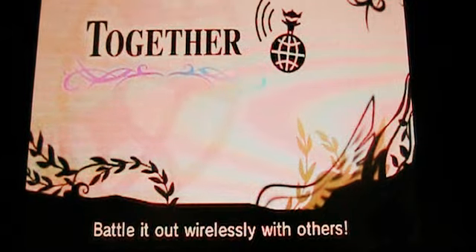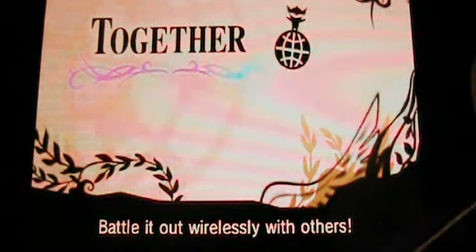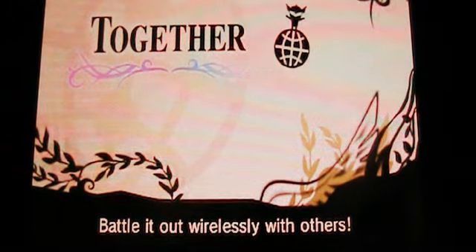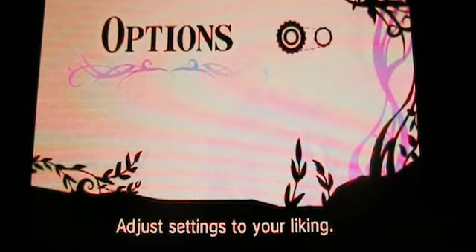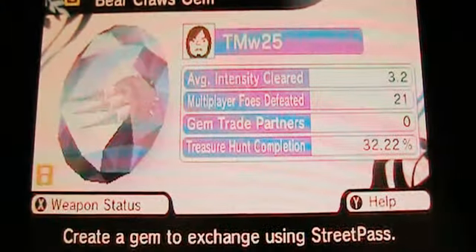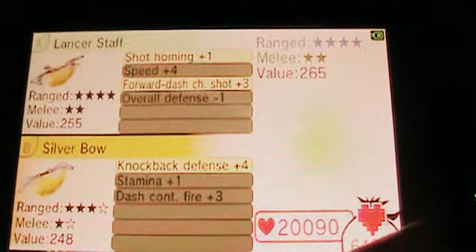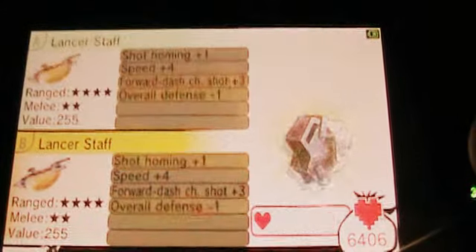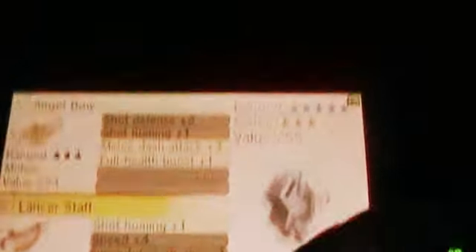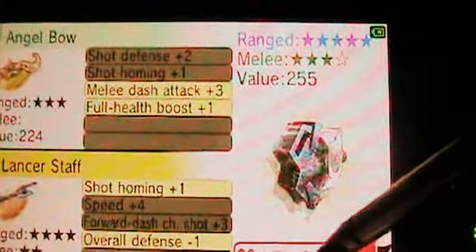Mario Kart 7 has lag, but this has no lag — and it's a 3D shooting fighter kind of game. It's basically the ground missions. Your options are pretty self-explanatory. Street Pass is kind of interesting — basically you can get gems by walking by people. I only have 3: the Silver Bow, the Lancer Staff, and the Angel Bow, which are the 3 you get from Lady Palutena. But in order to fuse them, you need an ungodly amount of stars.